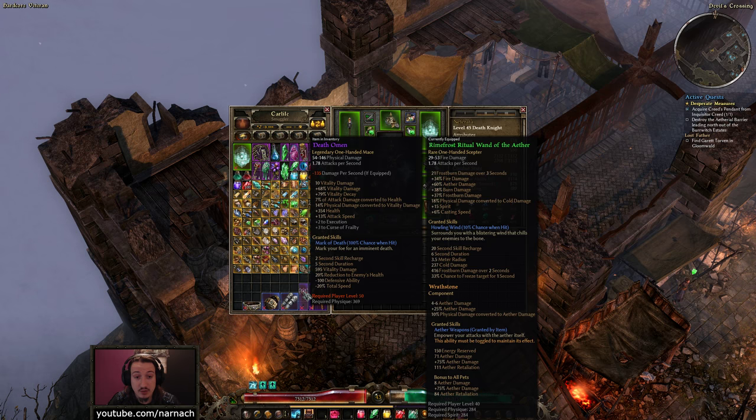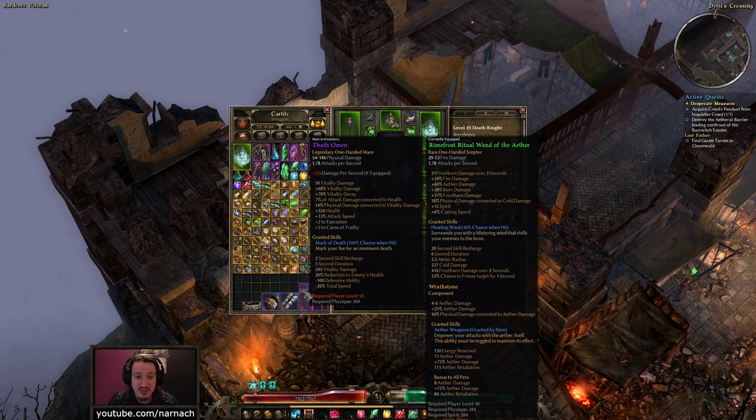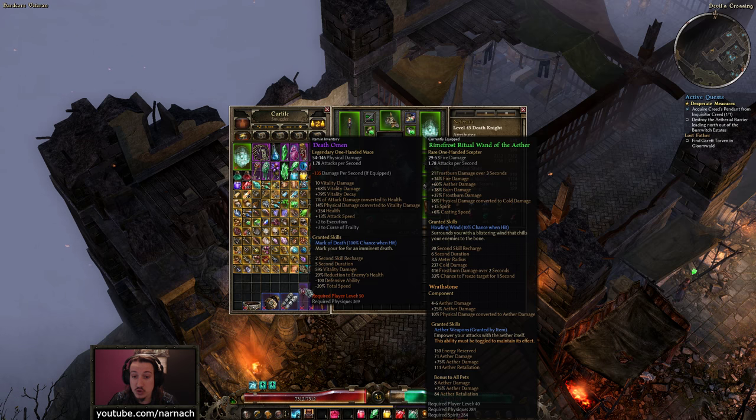At level 50, I'm thinking of putting on a Death Omen if we don't find anything better. We boost our damage a bit, get some leech with all the weapon damage component attacks, some fist to vitality damage conversion, a bit of health, a bit of attack speed, and a 100% chance when I get hit to cast Mark of Death. Two seconds recharge, so effectively this one is going to be rapid-firing a lot. 5-second duration, nearly 600 points of vitality damage, which will be buffed quite a bit by equipping this, because this item itself boosts vitality damage, whereas the current one does not.